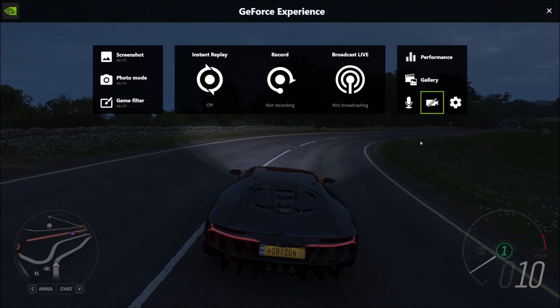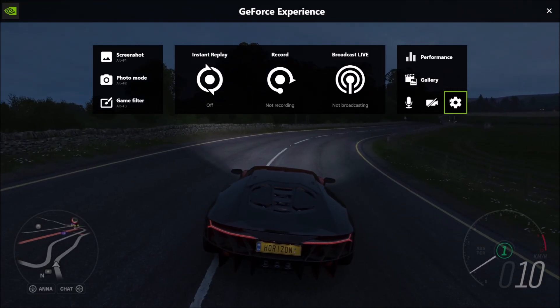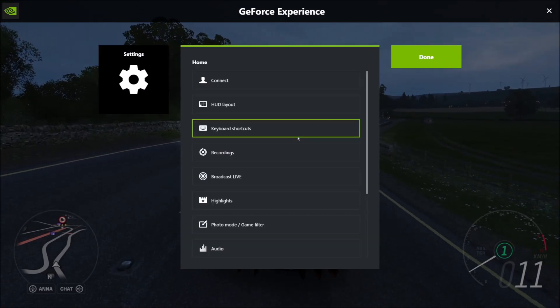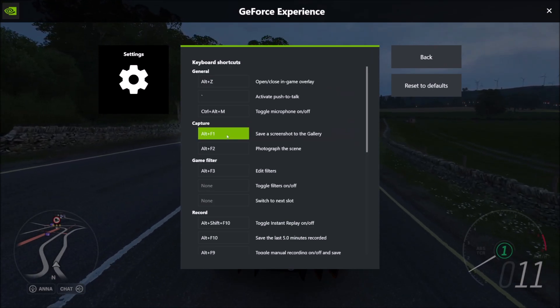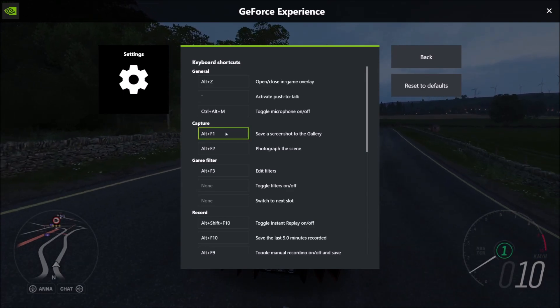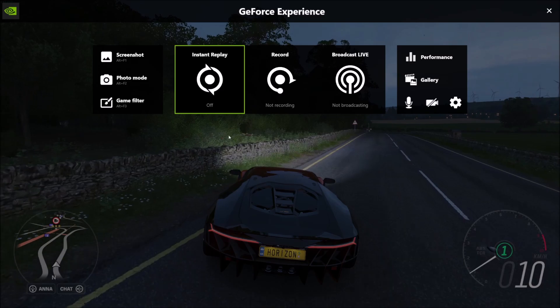If these aren't set up properly, I have a video that shows you how to set up the overlay. But if the overlay is working and these binds aren't set, you can also change the keybinds by going to Keyboard Shortcuts and then changing it from Alt and F1. If you click here you can change it — for example Alt O — but let's just keep it as Alt F1 to stay consistent. Then do Back, Done, and that would save.